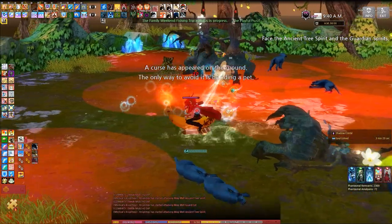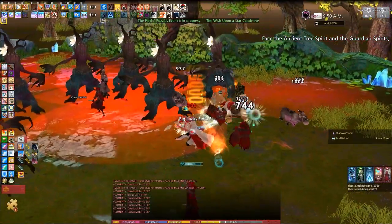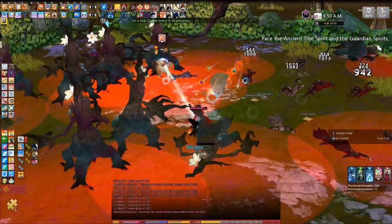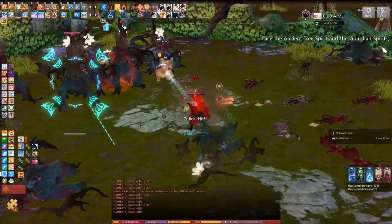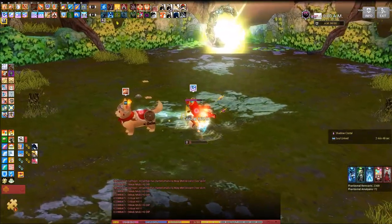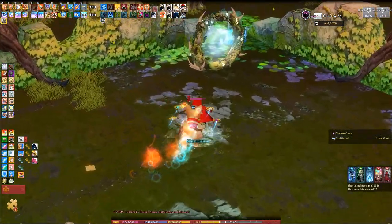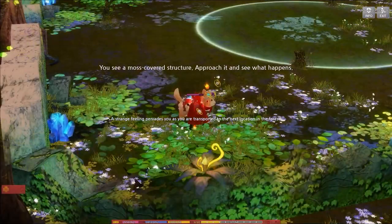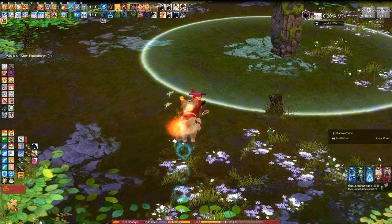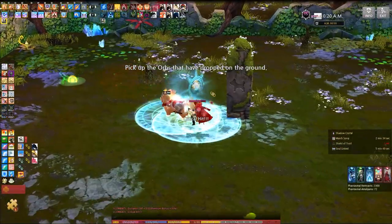You really gotta look carefully in order to see that — it has that blue hue on it. The trees are all pet related. Here you just gotta kill the monsters, collect the orbs, and drop it right inside. It's not too bad. You might think you only have to kill one — nah, that's just a trick. You gotta kill 20. Kill them, offer up all the orbs. The trees are all pet related so try hitting them — you're only gonna hit ones.